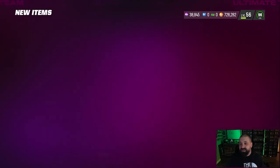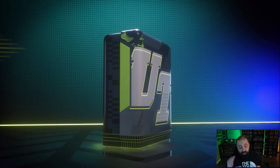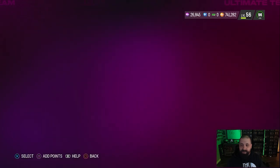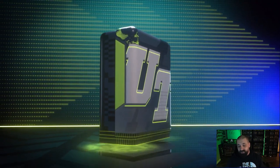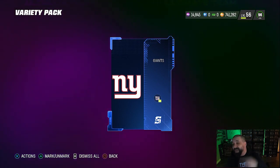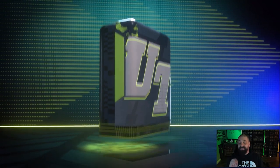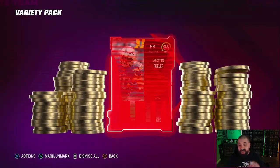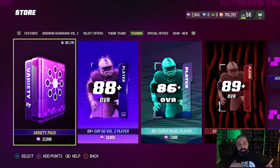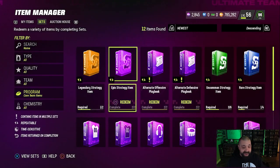I'll take the guaranteed coins on that 92 rather than quick selling it for more pack chances — that's another 60k getting us close to the 800k mark. Three more packs to go. We're at 740k — it's going to be very close. A purple strategy item would do wonders. We got a blue earlier — blue plus blue equals a purple, and that purple combined with the one we have equals a legendary, which is another 110k. We hit our mark. Last pack — an 84. We're at 785k with strategy items still to exchange upward.